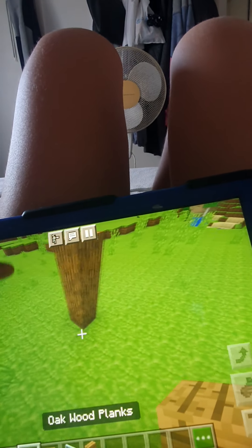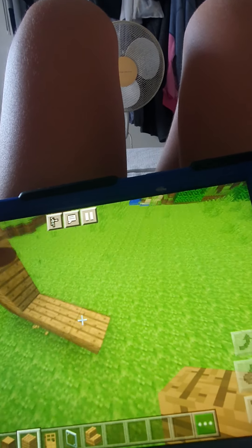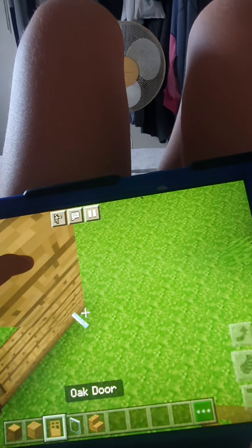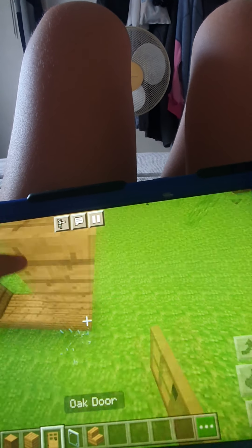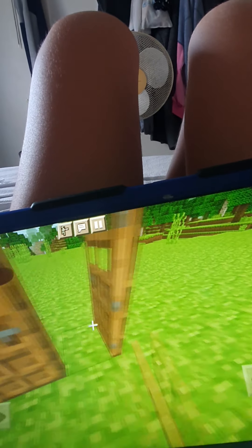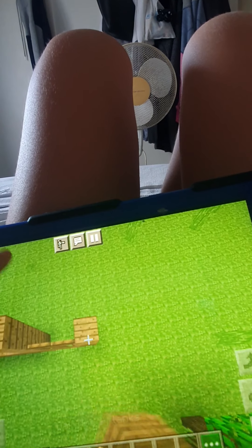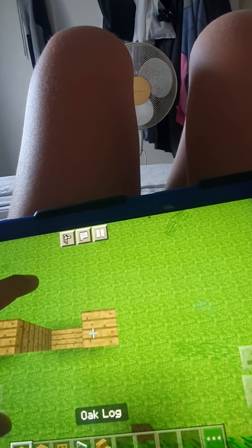Today we're going to build a house, so we need to play. One, two, three — take some oak planks. We need to actually have some doors, like where you go in and out.